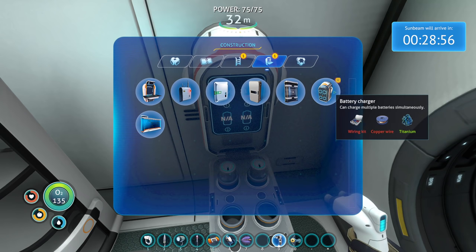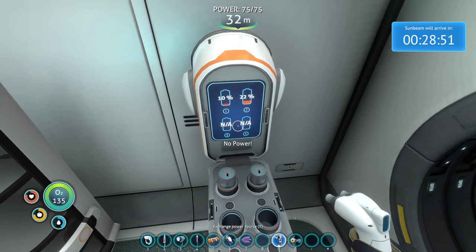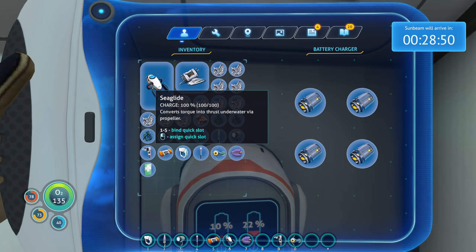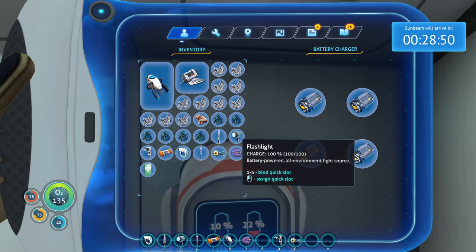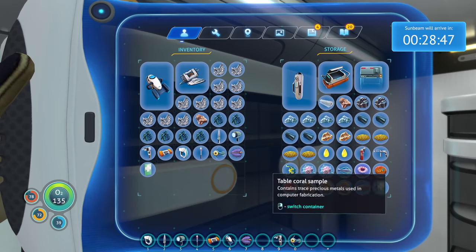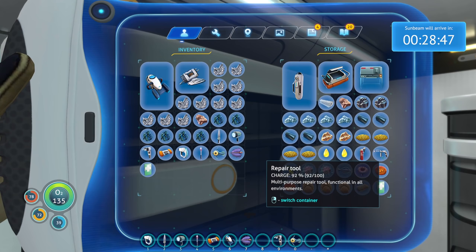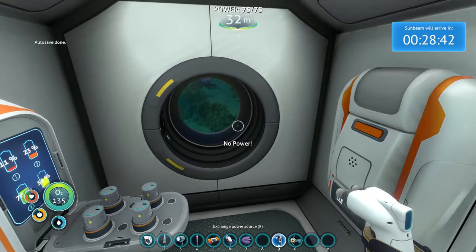I'll charge everything while I'm just kind of using the fabricator here. Charge this, charge this. So what's the total amount of stuff in my inventory that needs batteries? Sea glide? Scanner? Habitat builder? Flashlight? We also have a repair tool that I'm not using right now. I'm thinking if we want to go rescue some people, then probably bringing the repair tool might be interesting, just in case. We wouldn't want to be trapped in a situation where we needed it but don't have it.